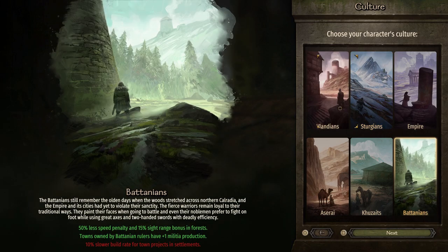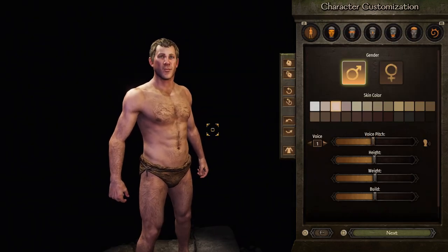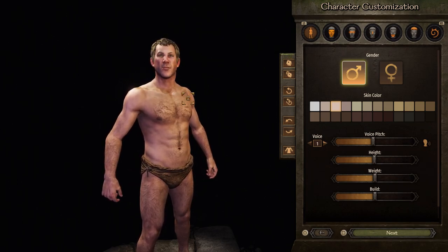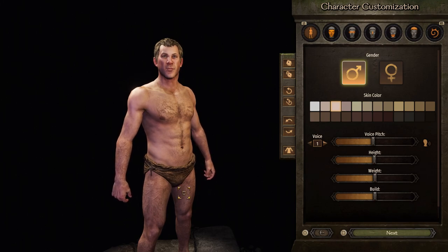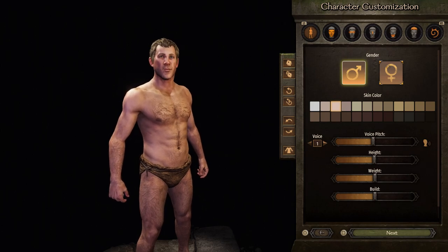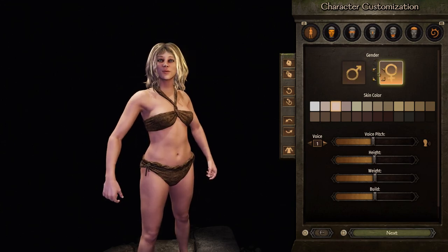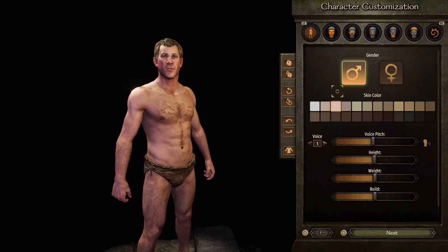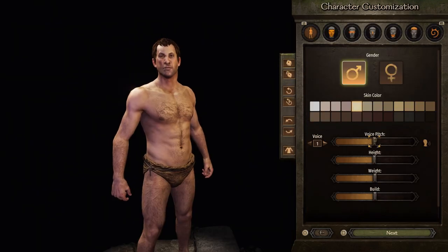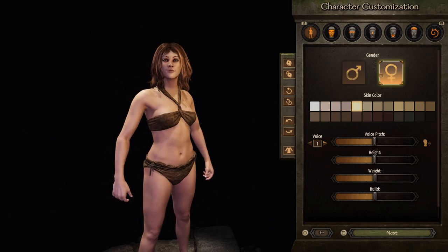Let's go with the Sturgeons and move to creating our character. It is a lot more detailed already than anything we saw in the previous game. He is practically naked — we've got a loincloth on, like a diaper. You can select your gender. I wonder if your culture changes your look at all — it does seem to change your look at least some.